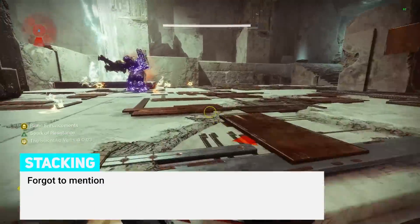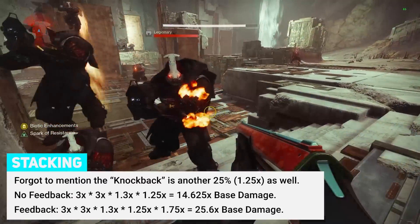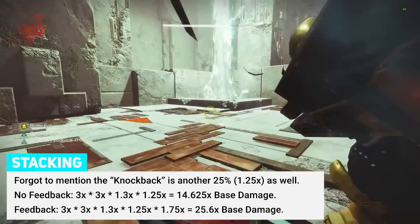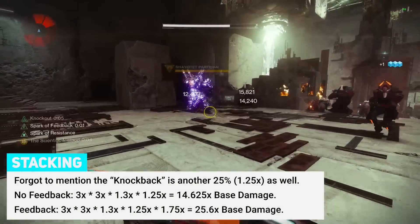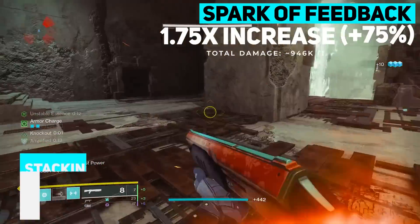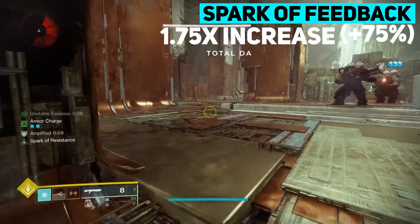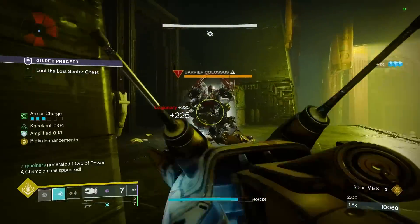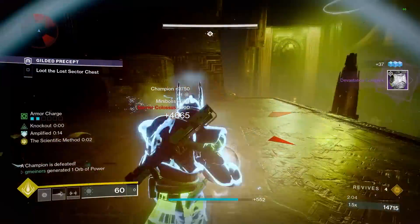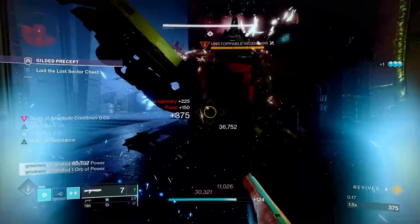This stacking as-is won't equal the full 26x increase. To actually get up that high, you will need to use Spark of Feedback. However, Spark of Feedback is extremely hard to use because you don't know when it's fully procced and it lasts for a short duration. In some of my testing in previous seasons, it didn't always stack, but Feedback would be another 75% increase. Even without that stacking, everything else is going to easily allow you to one-shot champions depending on your power level and the activity surges, or just consistently two-hit champions after they've been stunned.